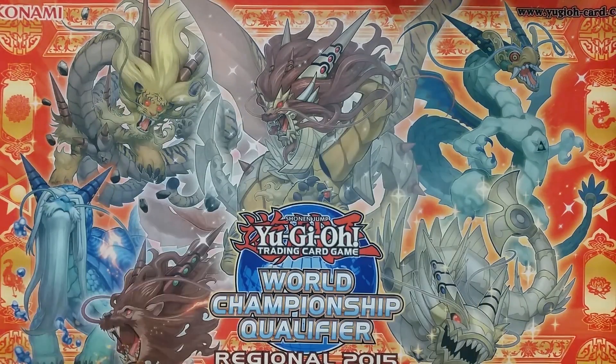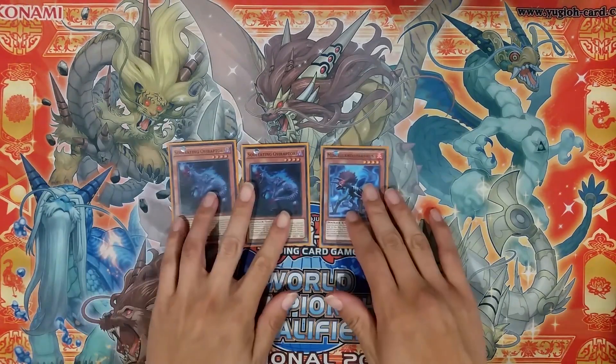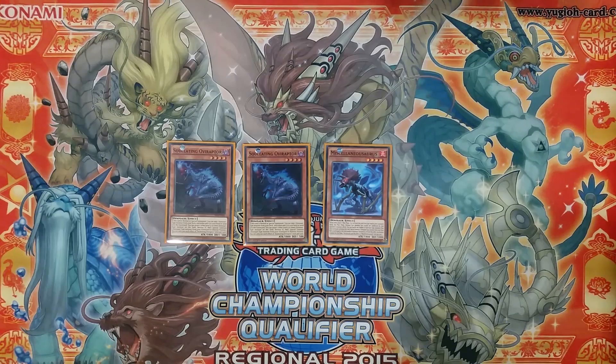As for the Dinosaur Engine, it really deals with redundancy the best. Although you can't special summon Soul Eating Oviraptor like Terratop, Soul Eating Oviraptor is still 1800 attack — same thing with Miscellaneosaurus, 1800 attack. So these as normal summons might actually be able to do something in games where both players break boards, or late game topdecking a 1800 normal summon, even if it's vanilla, is going to be better than a 1200 vanilla.